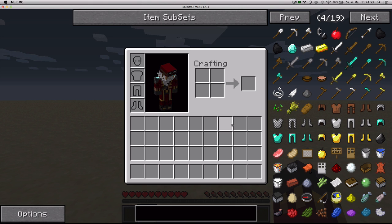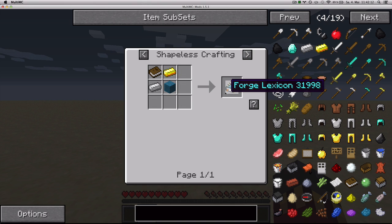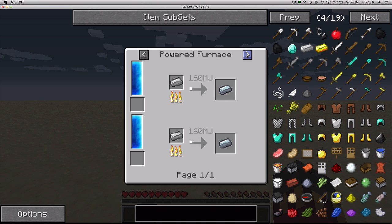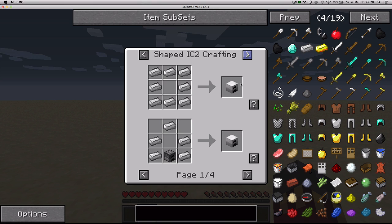To see what you can use items for, you can right-click on an item. So, if you right-click on some iron, it's going to show you what you can use it for — you can craft it into all of these things in a crafting table, shapeless craft it for a forged lexicon, or smelt it, or put it in a Power Furnace, Pulverizer, Induction Smelter, etc.